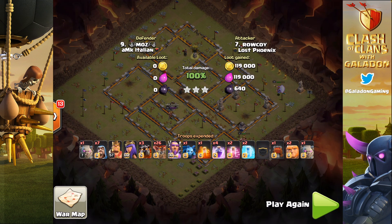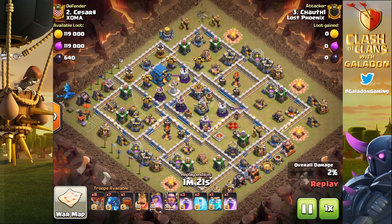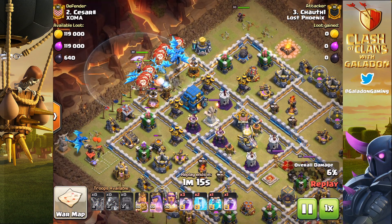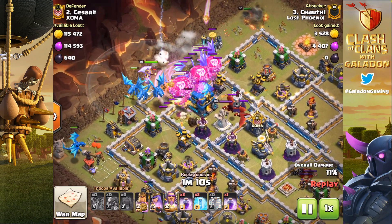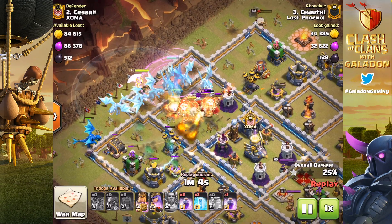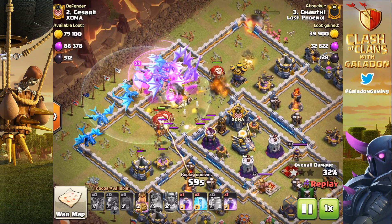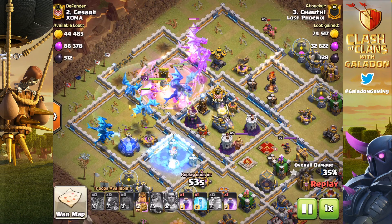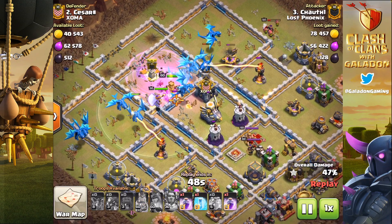Moving on to another one — this one from Chowth. Notice where the Town Hall is, how close to the edge it is on these anti-three-star bases. This is a perfect example of a great opportunity to take out one of the most powerful defenses in the game: the Giga Tesla and the bomb that goes off afterwards. The Grand Warden's ability protected just about everybody, and also this base is extremely lopsided — all of the Air Defenses on one side.